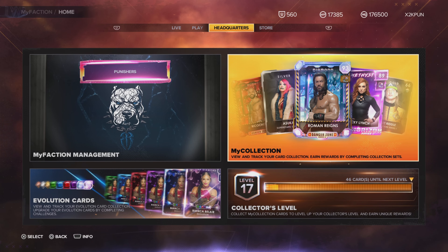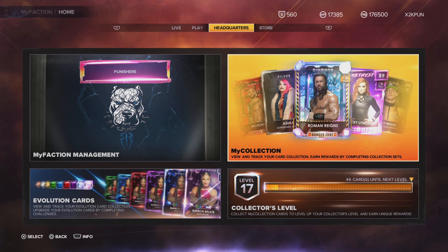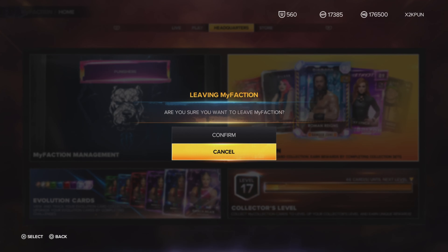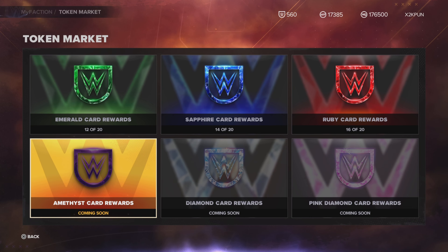Give us updated wrestlers — where's Triple H, the Undertaker, Hulk Hogan? I know promos are coming soon — Neon Horizons with Amethyst Becky Lynch, Danger Zone with Diamond Women's Rings — beautiful high-tier cards, I know that's coming. But while we're in the lower tiers, make it interesting. Give us different wrestlers, or at least different tiers — not two Ruby Stone Colds, two Sapphire Alexa Blisses, two Sapphire Liv Morgans.